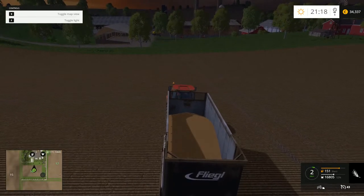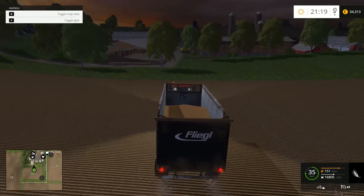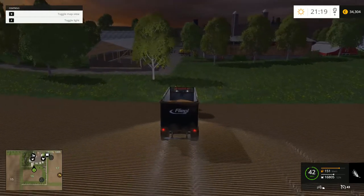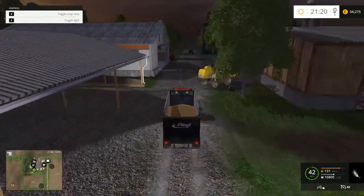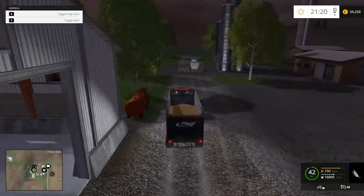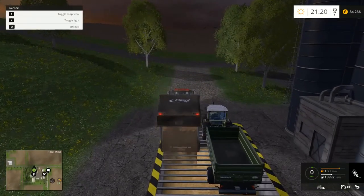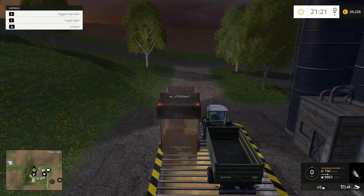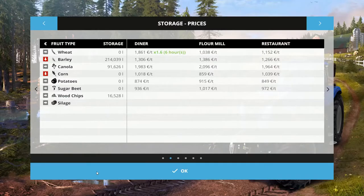I guess we should put some lights on. I don't know why it always drops frames when you turn your lights on in this game, but apparently from what I've seen, it happens to everyone. So once we unload this, we'll get the grand total — one barley harvest. I can't remember if we had any in there before, but if it was, it wasn't very much. And our grand total — holy shit — 214,000 liters! That's crazy, that's so much.